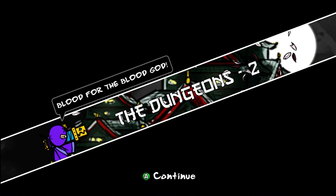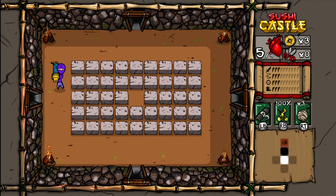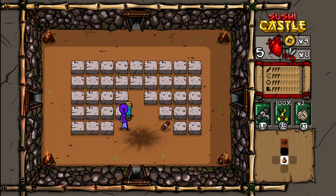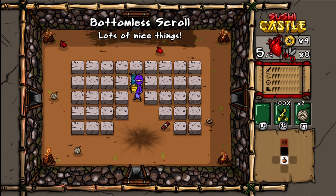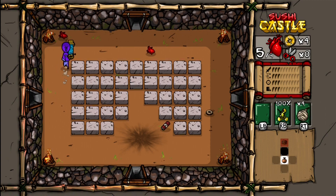Blood for the Blood God! On dungeon two. We really need to cut that open, but we don't have any scissors, so that's going to be a scissor hunt. Sometimes these ordinary blocks contain things, so I'm going to blow them open. We did get a ninja scroll, so let's use the one we're carrying. Dropped nice things — they are nice things, but sadly they're not scissors. A scroll of scissors would have been very nice.